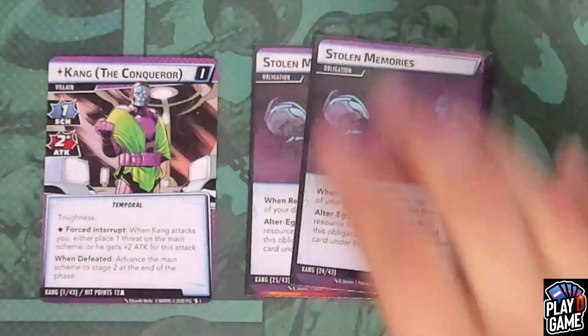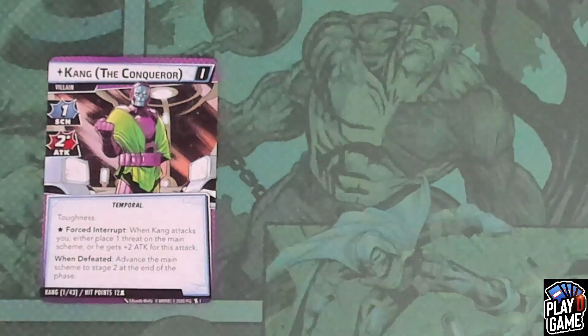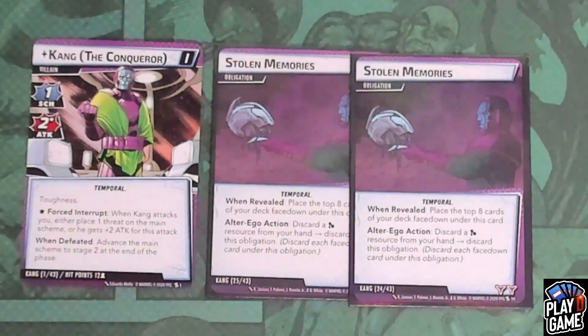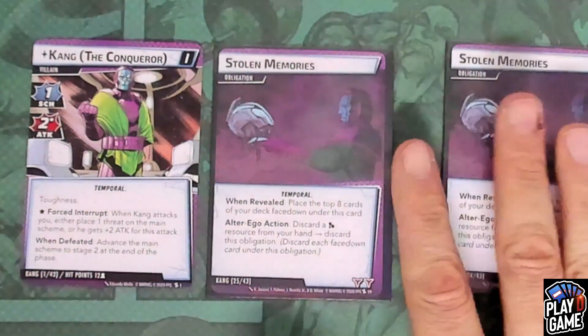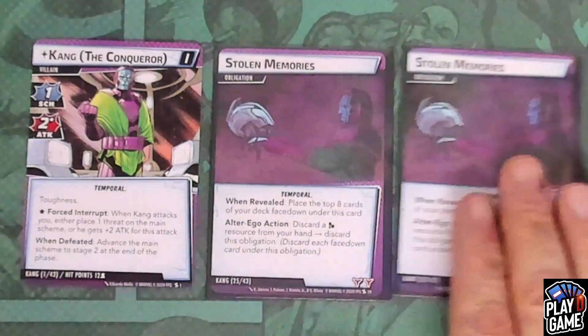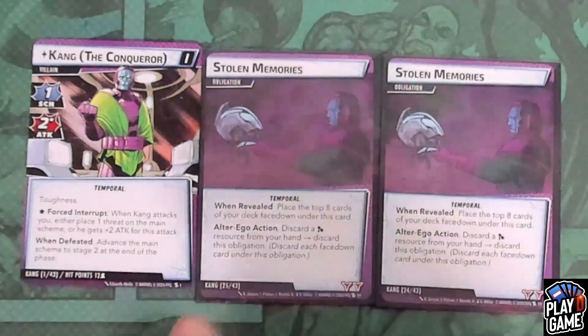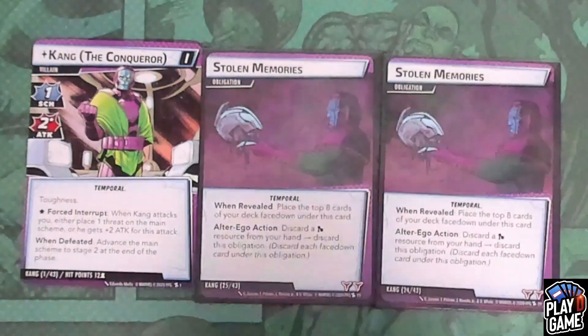And finally, Stolen Memories. When revealed, you place the top eight cards of your deck face-down under this card. Then as an alter-ego action, you have to discard a mental resource from your hand and discard this obligation — and all cards under Stolen Memories go to the discard pile. Clarification: if you have fewer than eight cards remaining in your deck when this is revealed, you just put whatever maximum amount of cards is there. You don't reshuffle and then put more underneath.